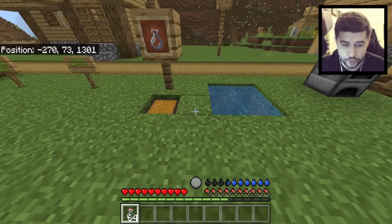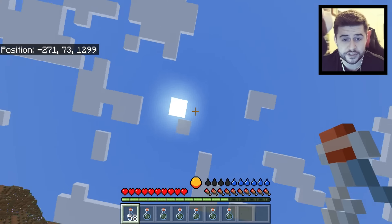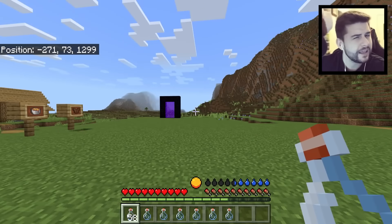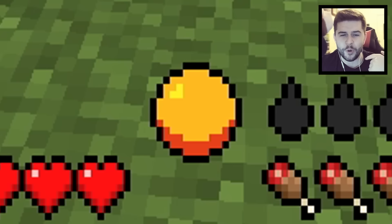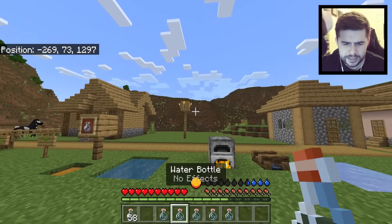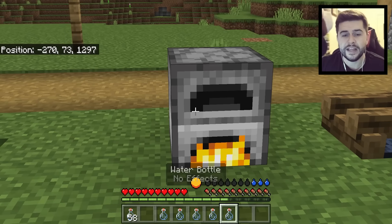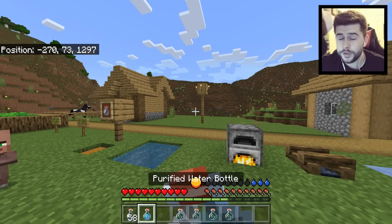Once you manage to get yourself the glass bottles, fill them up in oceans, rivers, etc. There are two ways you can purify your water. You're able to use a furnace — go over the bottles in your hotbar for them to flash, then put them in. Once you've done this you'll end up with a purified version of water which you can drink.